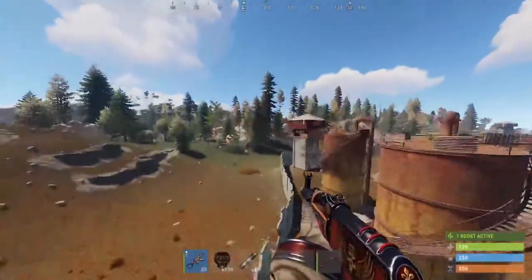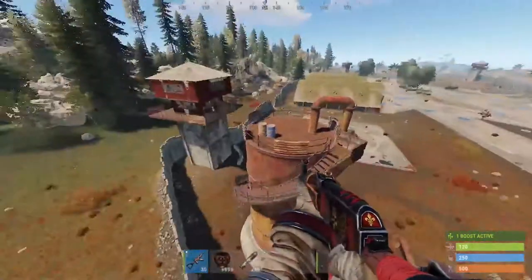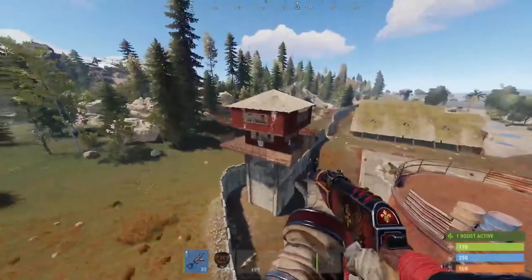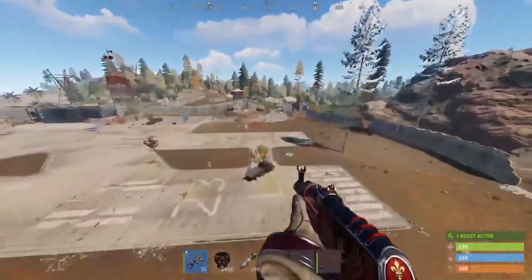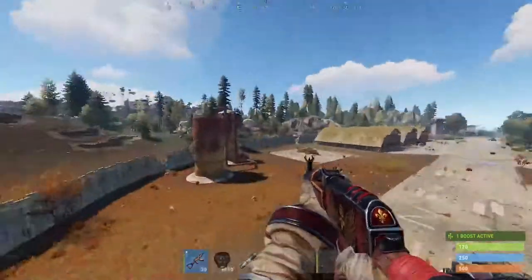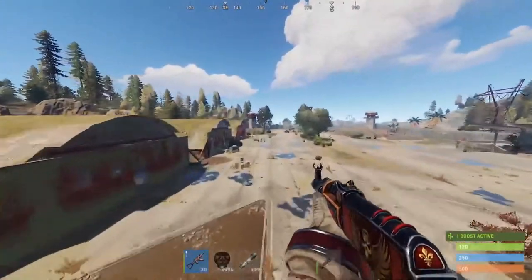There does seem to be a certain level of RNG with how crates spawn, because during a few tests there have been crates that have spawned on top of here — as you can see, none have spawned this time. There haven't been any crates spawning in that tower or this tower during all of my tests, but now that I know there's a level of RNG to it, it doesn't completely rule out that there isn't a chance they can spawn there, but there are quite a lot of set locations where crates can spawn.